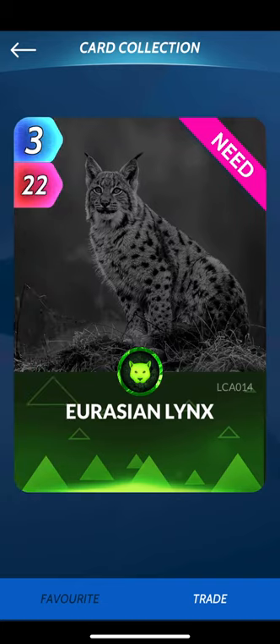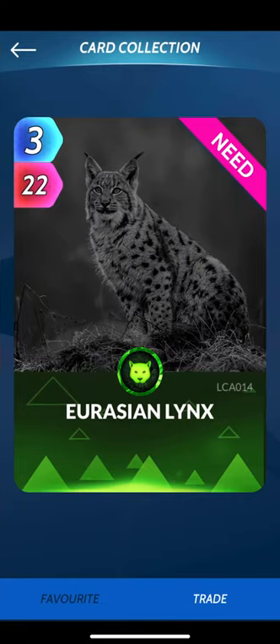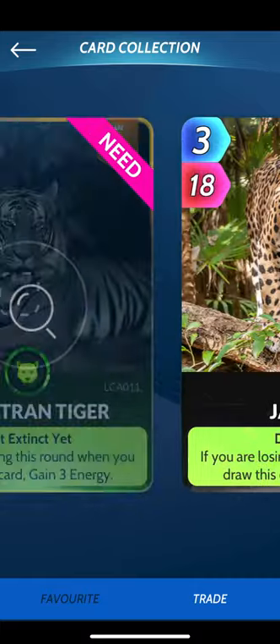Eurasian Lynx — a 3/2/2. Is that good? I don't think that's good. 3/2/4, it's a little under. But you can put this to a 3/5/2 with your Smilodon. That's getting a bit expensive at that point, because you're paying 10 for the two cards.